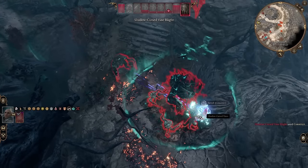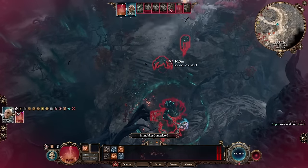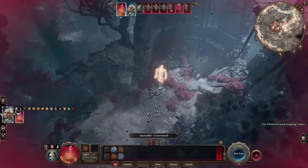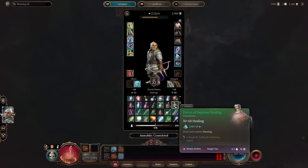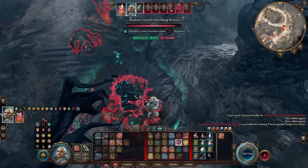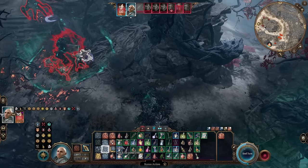I was actually wearing Minthara's Boots of Striding, which make you immune to being pulled or knocked prone only if you're concentrating on a spell. I forgot to concentrate on a spell before the fight — I should have gone in with even just the resistance cantrip active or a better defensive concentration spell on. Here I stun him — he's not immune to prone or stun — and I'm also using my monk disengage to get out of there.